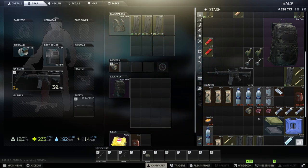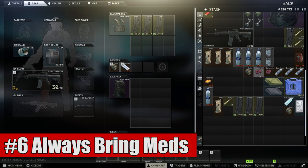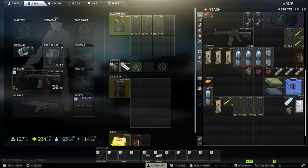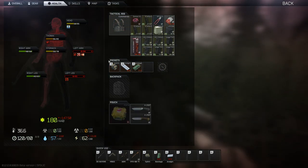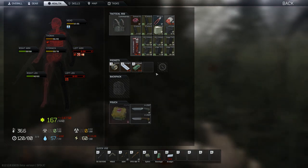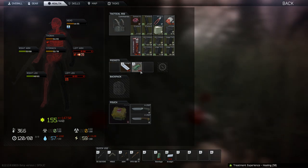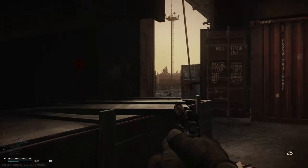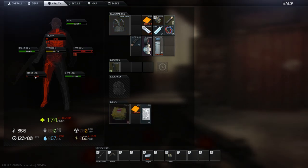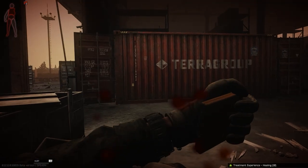Sixth is that you should always bring meds — we're talking about a bandage, a tourniquet, some painkillers, a cheese or some other form of healing, and if you can, a suture kit or something like a survival kit that will allow you to fix blacked out limbs. None of these are necessarily mandatory except for the bandages, because if you bleed out you're essentially dead. I cannot tell you how many times my life has been saved simply by bringing a couple cheeses and a couple bandages in my alpha container.